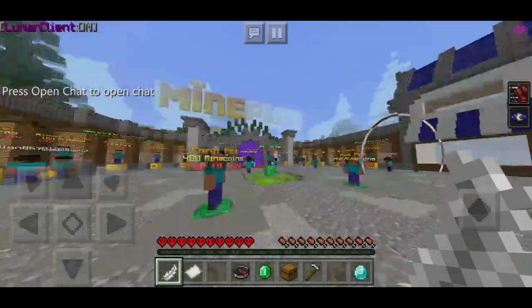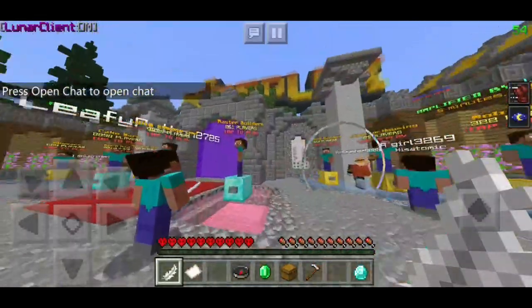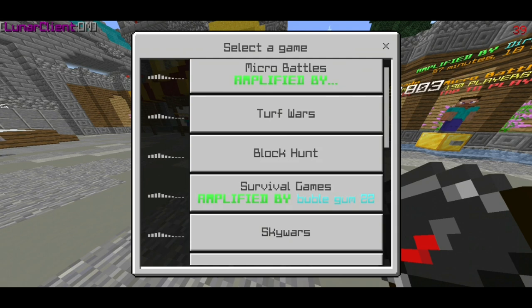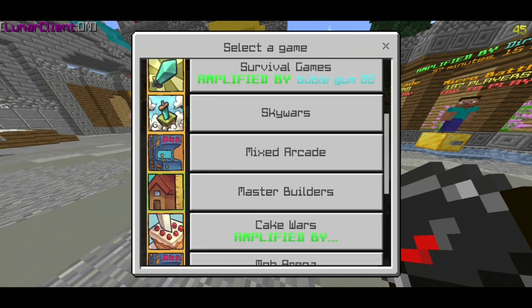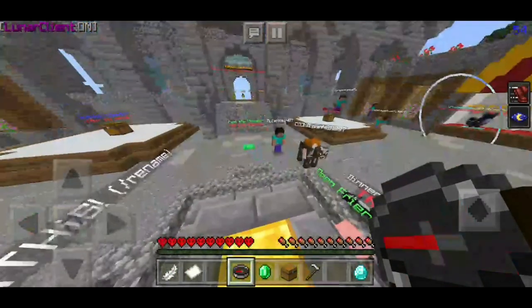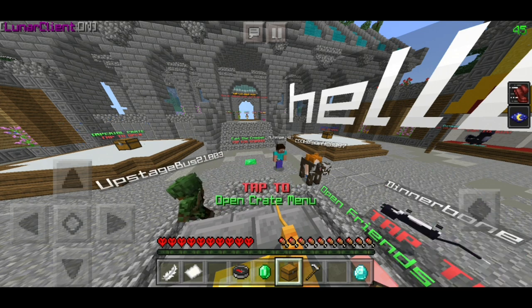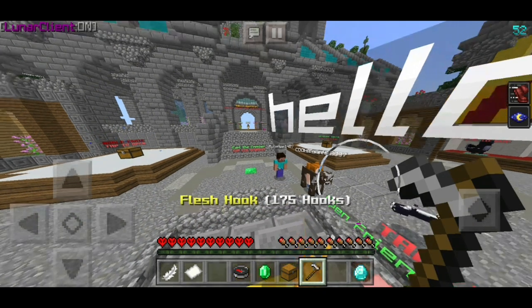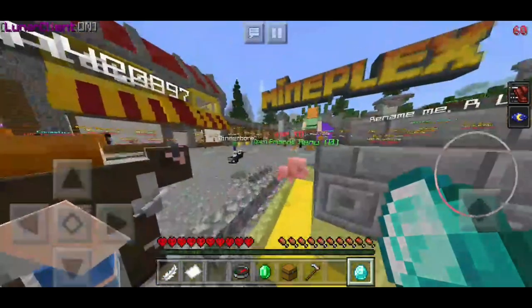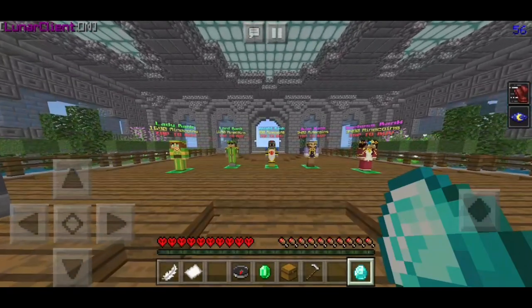Up next at number two we've got Mineplex. As you guys know, Mineplex is a pretty cool server — it's a pretty old server to be honest. It's always had a lot of mini games, as you guys can see. I'm scrolling down right now and there's a lot of servers and mini games. Mineplex has got a pretty cool spawn, and I've actually won some crate stuff on this server because I've played on it for a long time. There's party menus as well, so you guys can play with your friends, and you can purchase some stuff too.